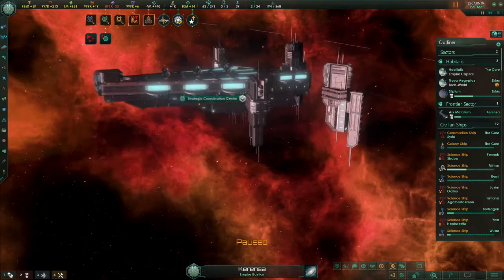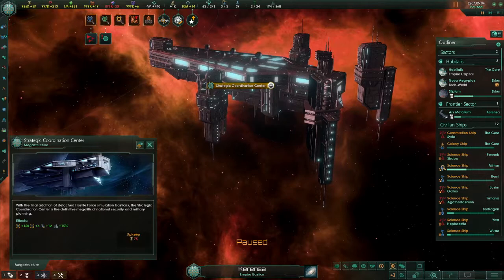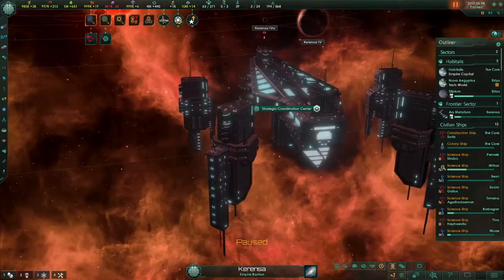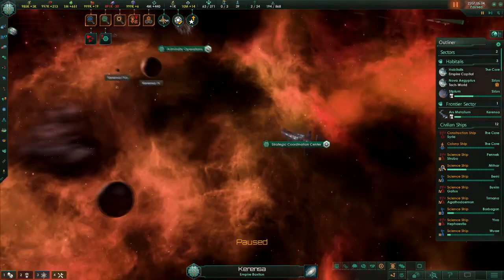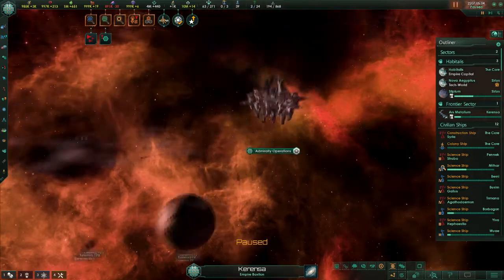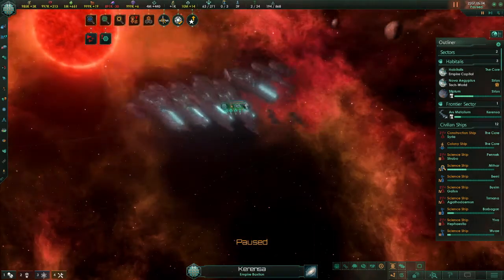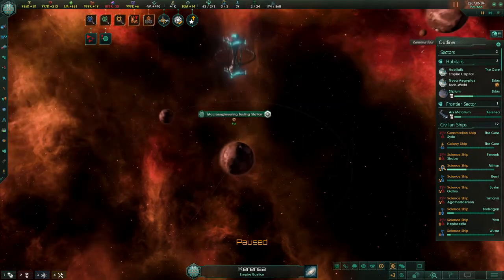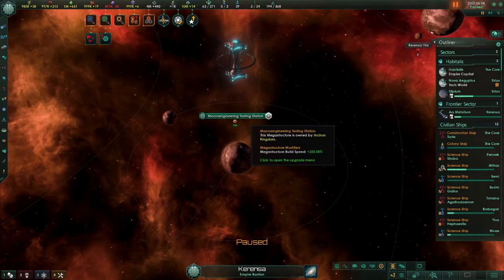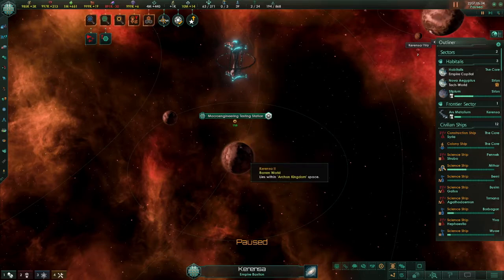Over here we have the strategic coordination center — lots of people in high places giving a lot of commands. They make sure everything in the empire runs nice and smoothly. Same thing over here, but these train the ground forces: the admiralty operations. We have our grand fleet here — pretty grand and a fleet. And over here we have the macroengineering testing station, positioned right above this planet so it can fire experimental and highly dangerous munitions at the ground and see what happens. Because science.